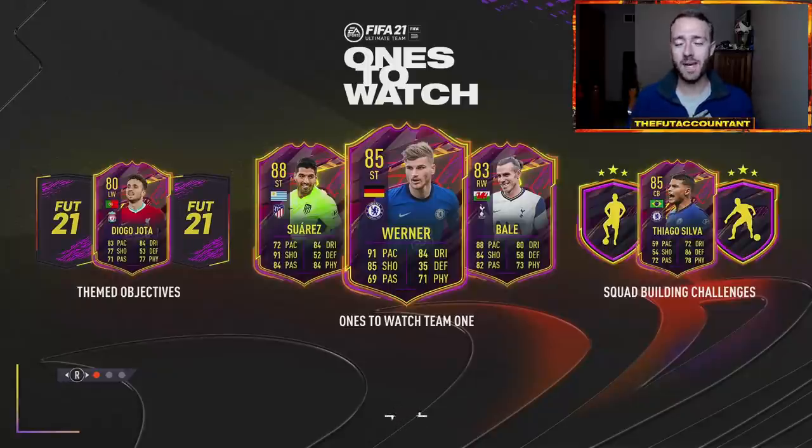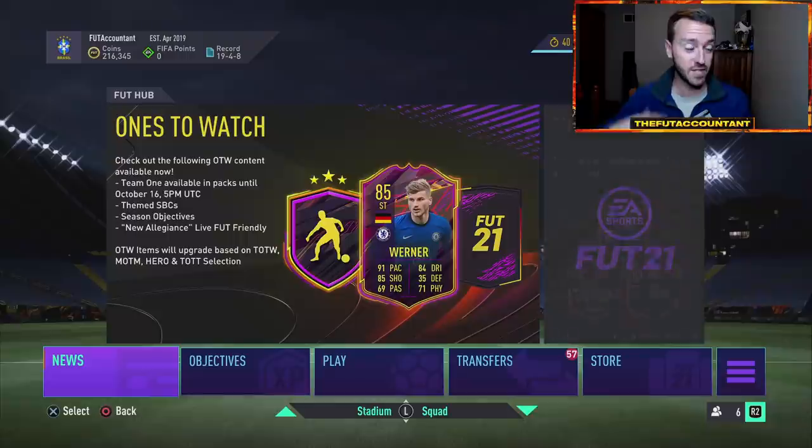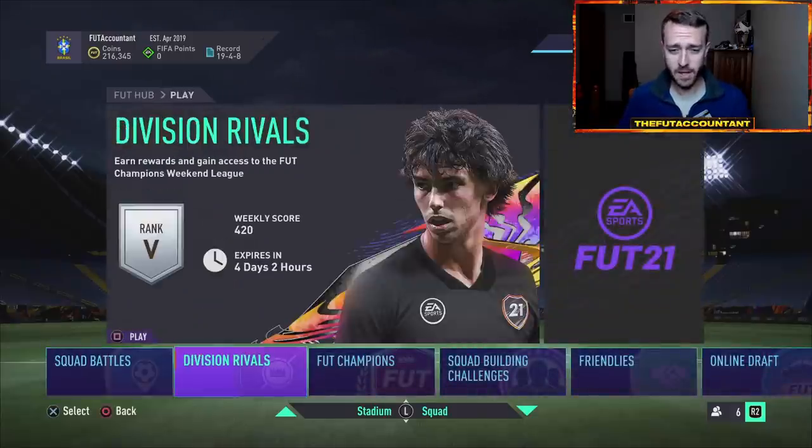Hey guys, it's Nate aka The Foot Accountant. Welcome back to the channel. I want to talk about the Ansu Fati SBC today and some market movements that we can learn from to actually make coins from SBC releases on FIFA 21 throughout the entire year. This is going to be a trading method video where we talk about making coins from SBCs being released based on price point, demand, and related factors.